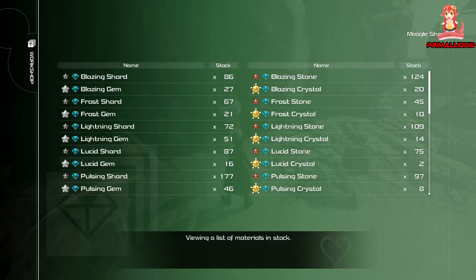The first one is the blazing shard — a really simple item you more than likely can buy from the shop anyway, but it comes from battle gate one if you need to farm it. Blazing stone also comes from battle gate one — you probably have quite a large amount of these. The blazing gem, on the other hand, is a major pain. The only place I could find to get them is in Monstropolis. I'll put a link in the description for the exact route I took to grind these.